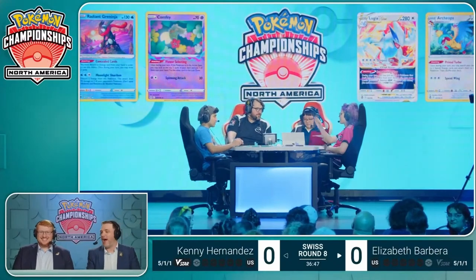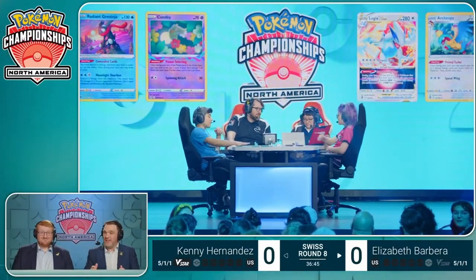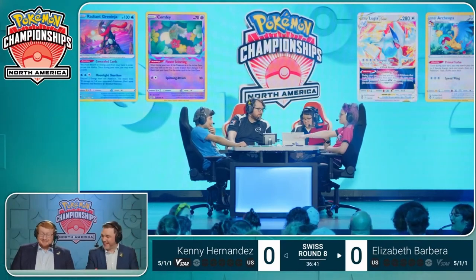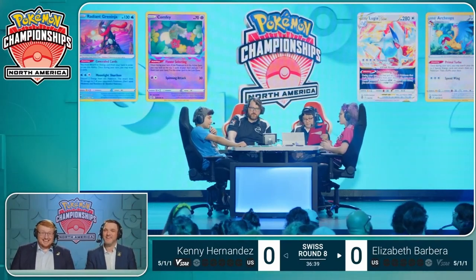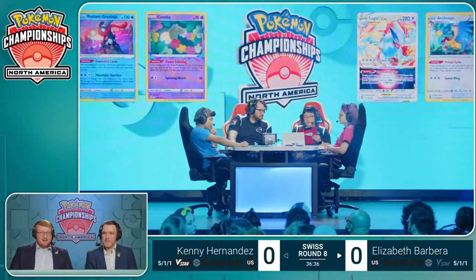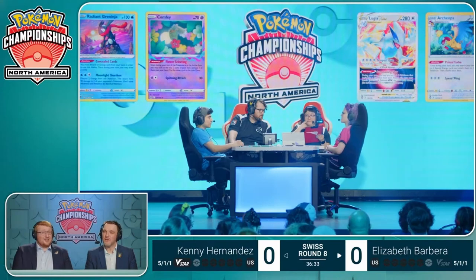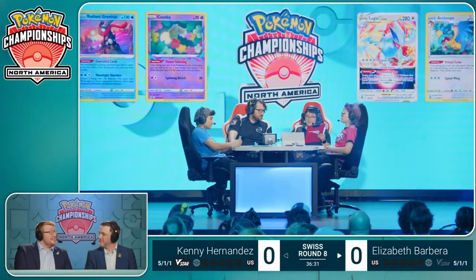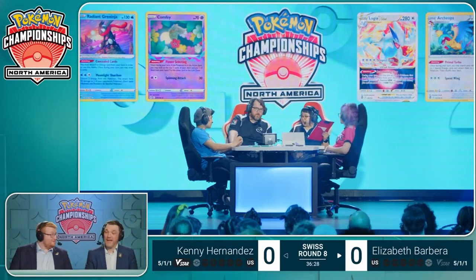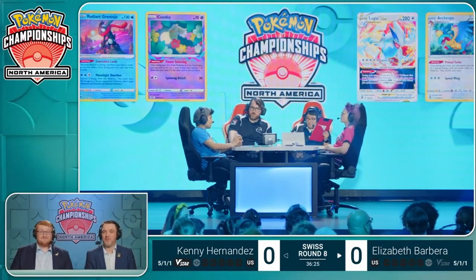Our job is talking about the matchup. So far, Elizabeth and her Fluttermane is going beautifully. I thought the Fluttermane was here for a different matchup entirely — I thought it was to help out against Iron Thorns EX, which ironically some Lost Zone Box players have teched in this weekend. But it's just shutting down Comfey beautifully right now. It's working an absolute treat.